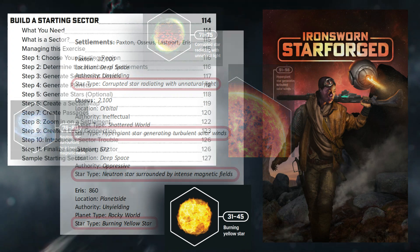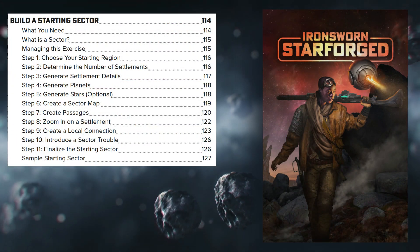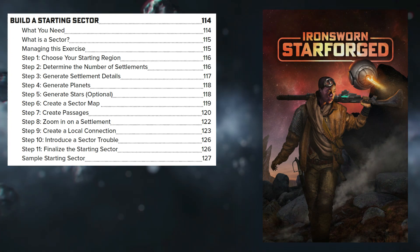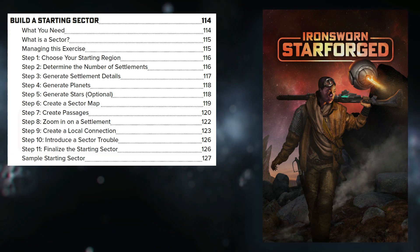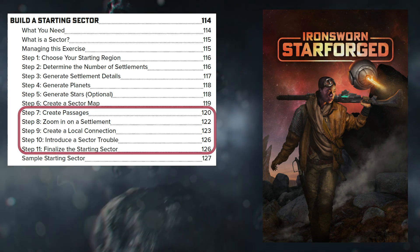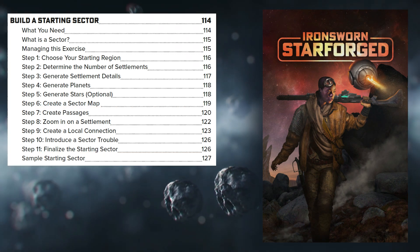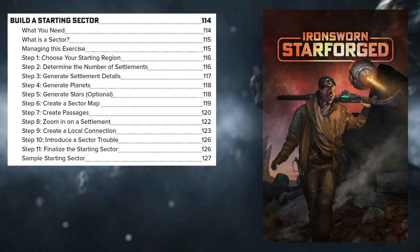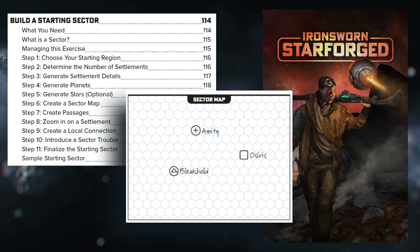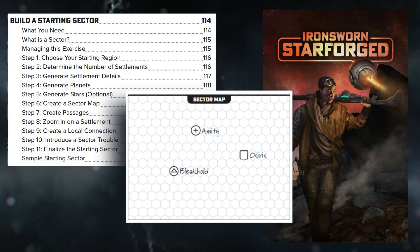These are all the steps for sector creation. You can manually select any of these or randomly roll — it may be that you want to randomly roll some and manually select others for story purposes. There are additional details you can gain about these planets and settlements, but I have purposely chosen not to get this data for narrative purposes which will be made clear in the next episode. Once you have your stars, you will mark them on the provided hex map. The game states that hexes do not represent any real distance and are just there for visualization purposes.